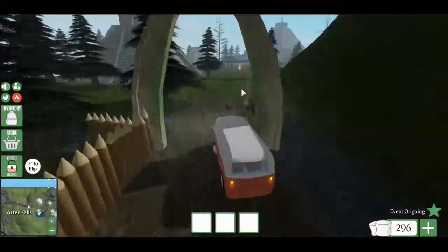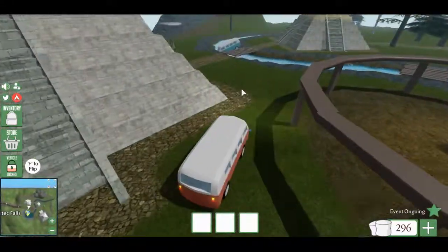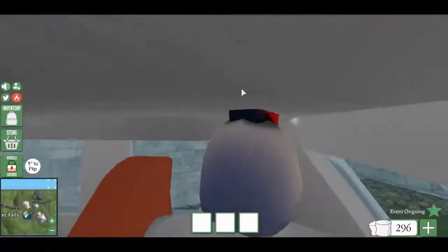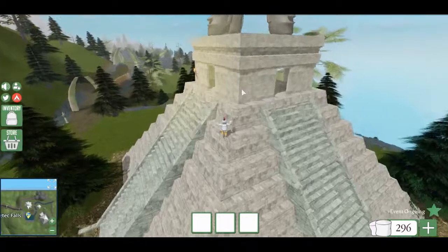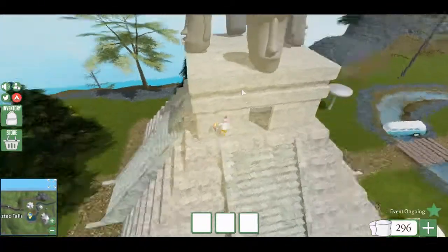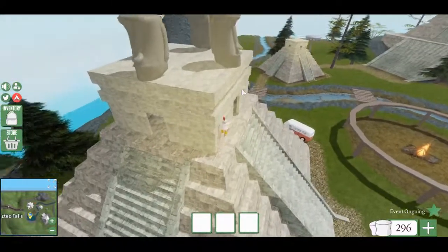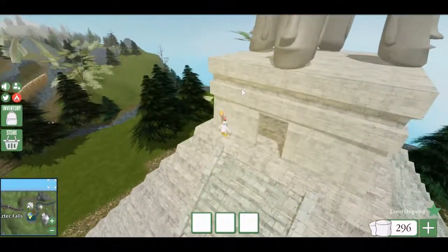Oh, this is epic. This is a sick place, bro. Look at all these pyramids — we've got to explore this. We see their pyramids, they don't die. You can see the edge of the map. It's pretty cool, man.